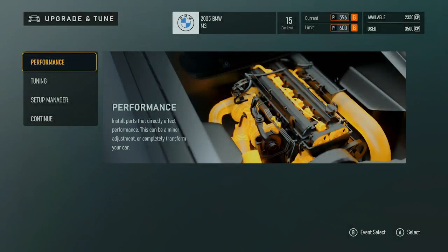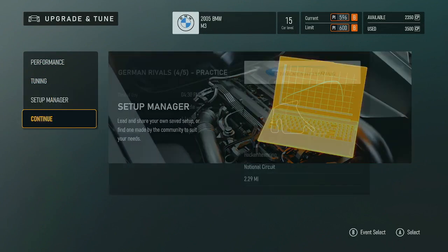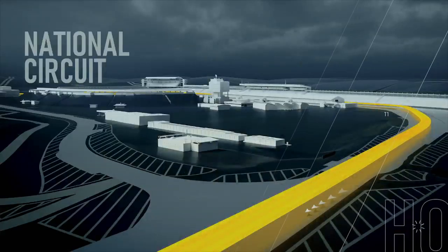Upgrade and tune, current performance. Continue. German Rivals 4-5, setup manager — load and share your own saved setup or fine-tune. Continue. German Rivals 4-5 extension, practice. Time of day: 4:30 PM. Loading.